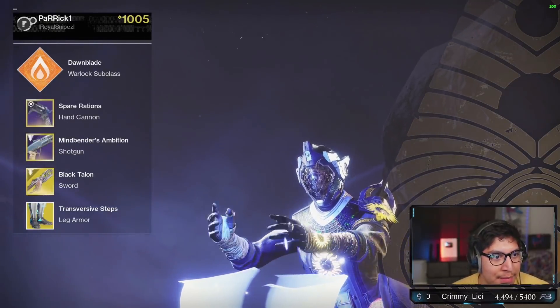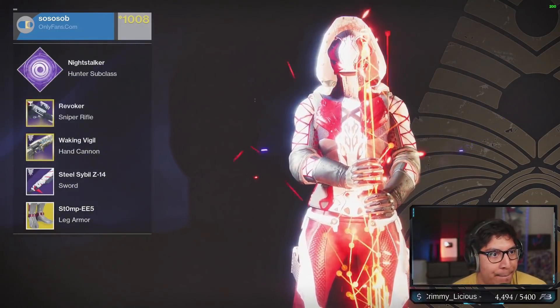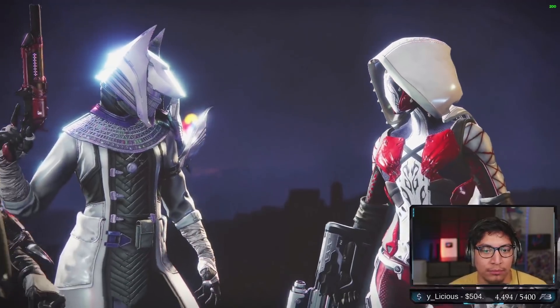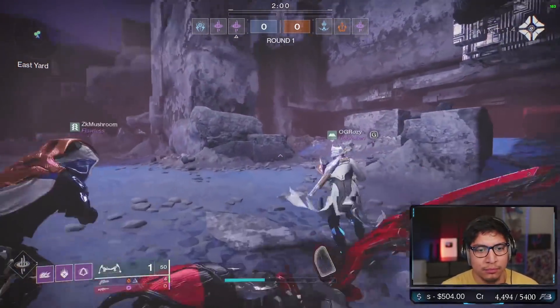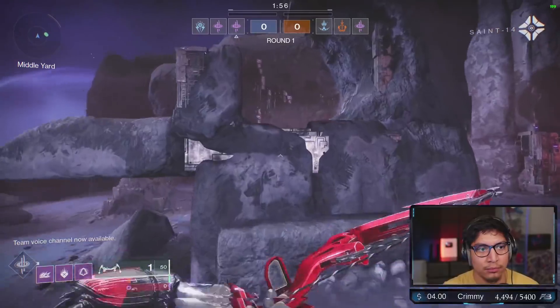Summoner, shotgun, Mindbender's, Spear, and a Revoker — alright then, let's see what we do here. You have one life. You train here to stand against the darkness — hold nothing back.